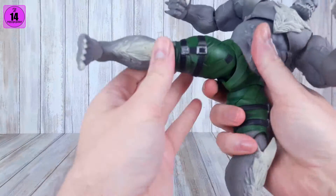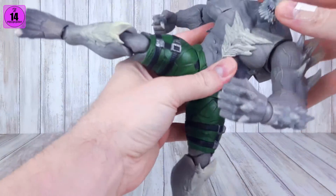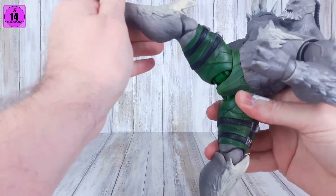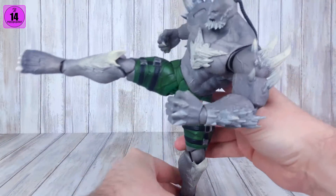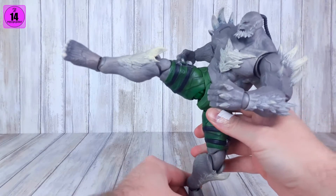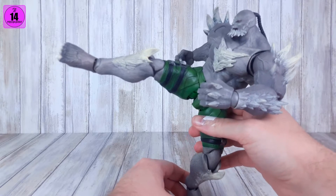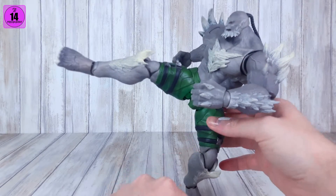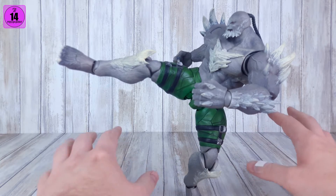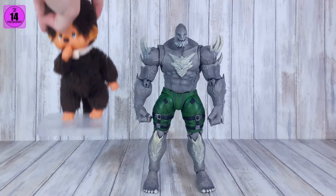Just for fun, because this version of Doomsday is out of a beat-em-up game, let's try real quick if he can do kind of my favorite pose, at least remotely. He's a little limited — he's also big and bulky. But let's bring this out and this out. It's even possible to have him on one leg, on the toe specifically. So no roundhouse, but it's a little wonky — you need to be careful, but it's possible.